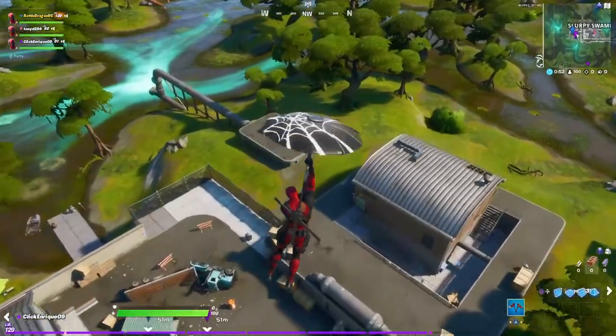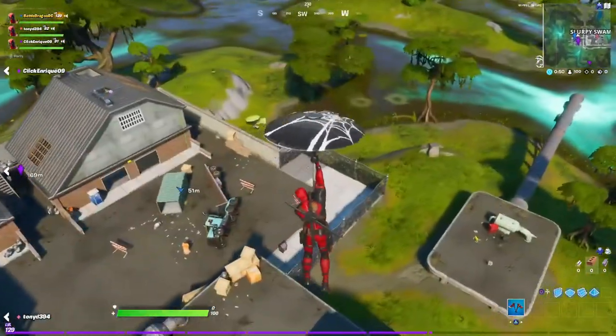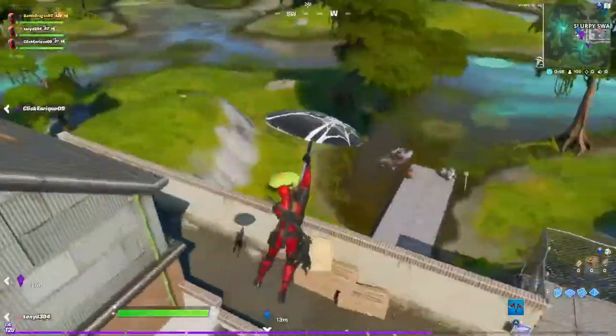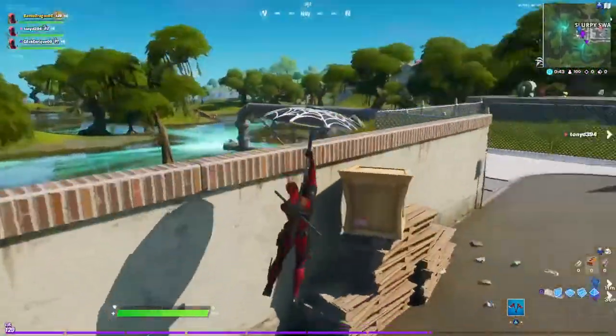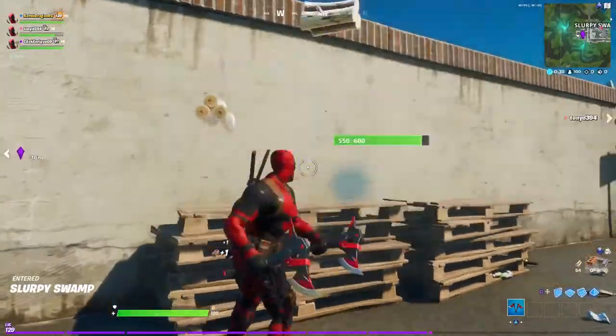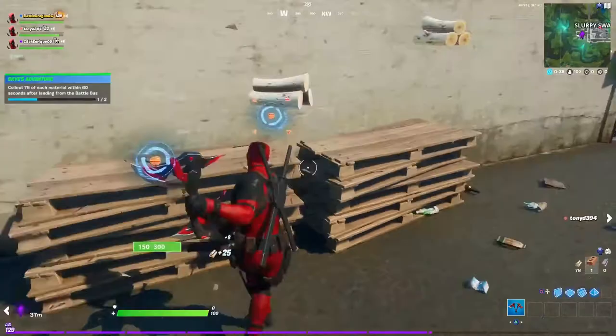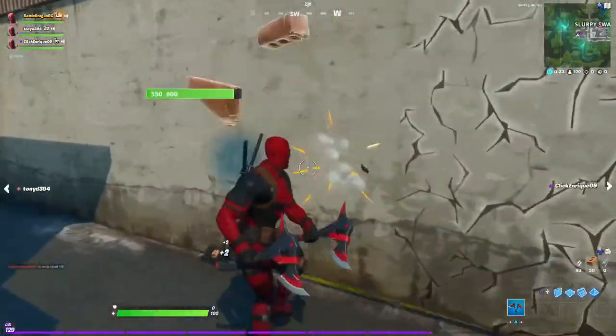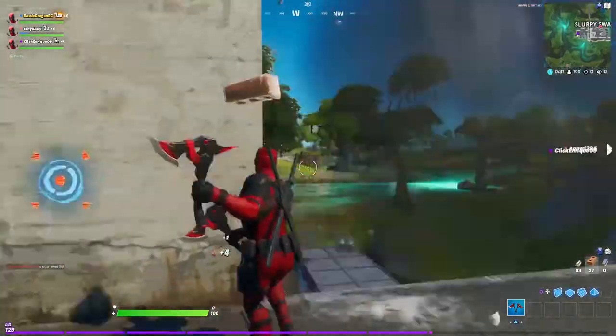It is on Slurpy Swamp. You have to go all the way to the left of the main buildings by the water, and here you're gonna find the pallets. You're gonna hit them until you see your banner, and there's the banner. So now we continue to our brick.